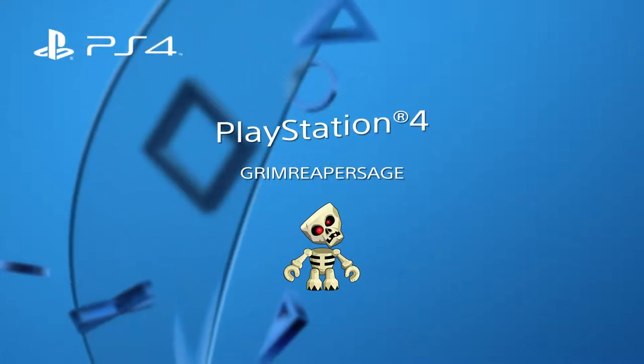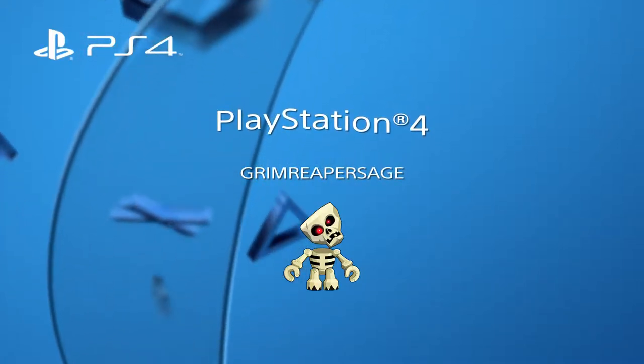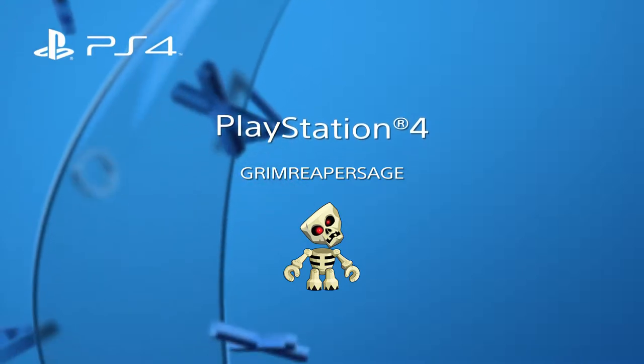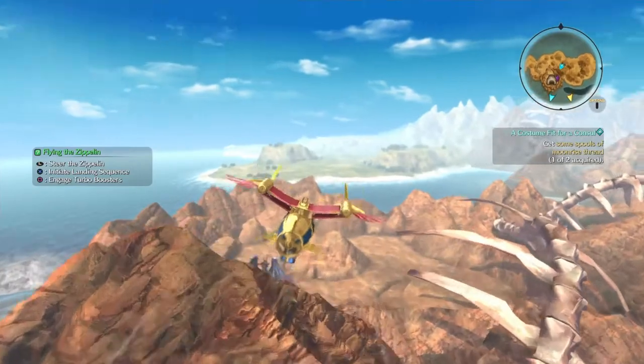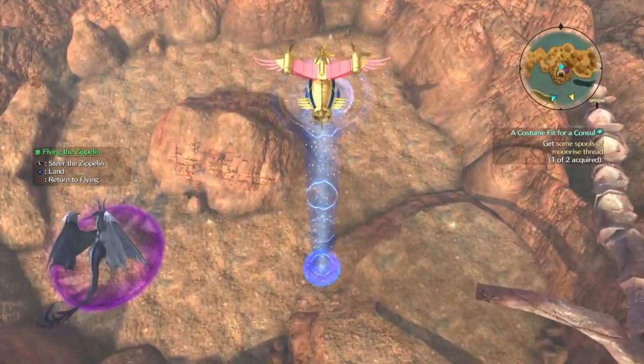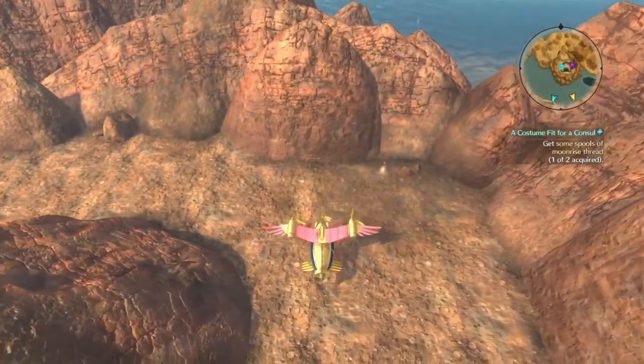What's up everyone, it's Grim Reaper Sage here. This is another Higgledy guide for Ni No Kuni 2. This one is in Crooked Cavern, which you can see as I fly along and land with the Zeppelin. You can see the name of the Crooked Cavern.